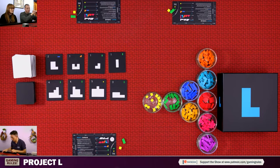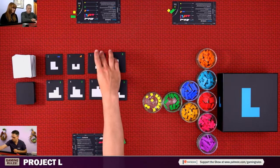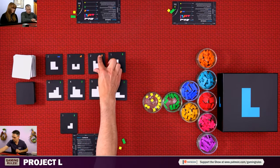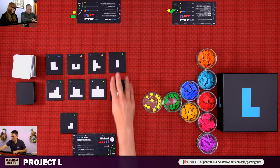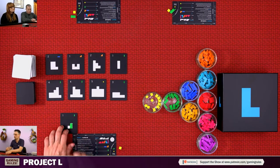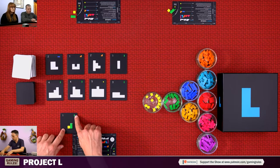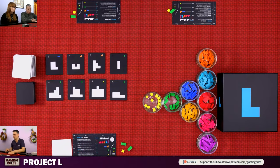I'm going first as the first player, taking three actions. My first action is to take this puzzle tile, which gets replenished. My second action I'm going to place, and my third action I'm going to place as well. I get a level two tile back, get my pieces back, the completed tile flips over, and my turn is done.